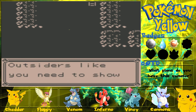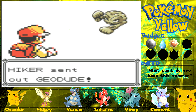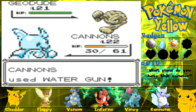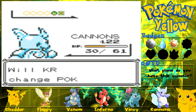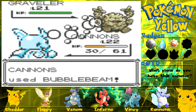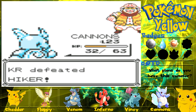One more battle — a hiker sends out a Geodude. Time to die — Water Gun, Geodude dies. Next up is a Graveler — we stay in and use Bubble Beam, and you die. Two down, hiker has been defeated. A wild Onyx appears — Cannons uses Water Gun and Onyx dies. Another hiker battle at the same time — he mentions hikers leave twigs as trail markers, but we can't see so that doesn't help.